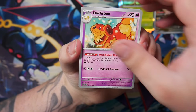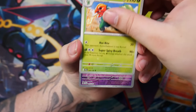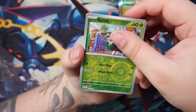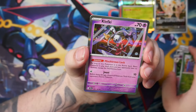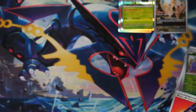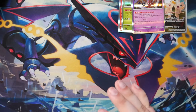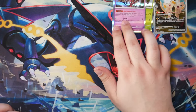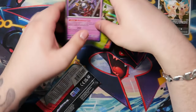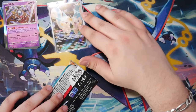Bruxish. We've got a Dachsbun, a Tinkaton — I like this Tinkaton. We've got a Florges reverse, a Skiddo reverse, and a Holo Clefairy. And here is, of course, the code card. There is a Holographic in every single pack now — I've just noticed this. Let me put these somewhere where you can actually appreciate them.